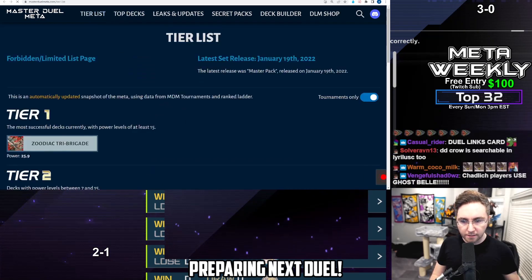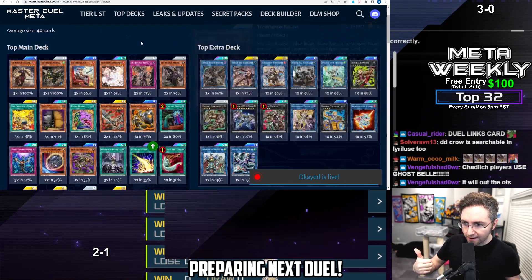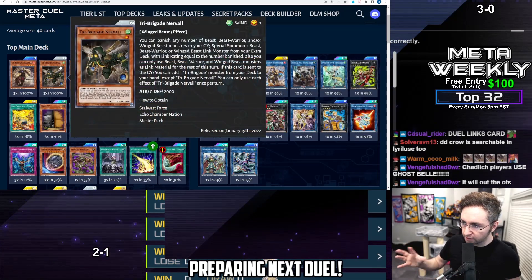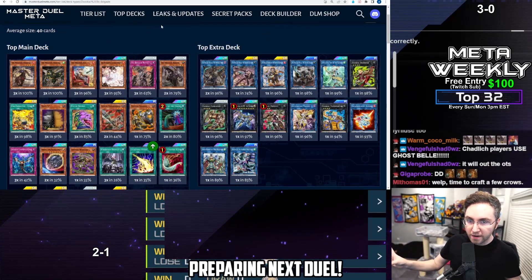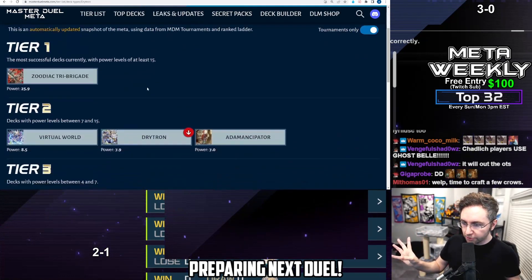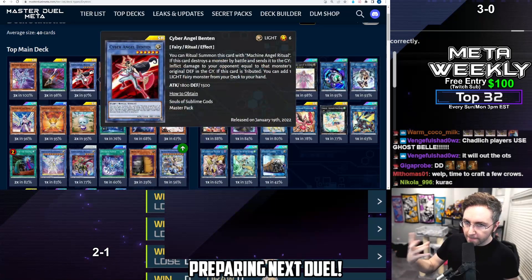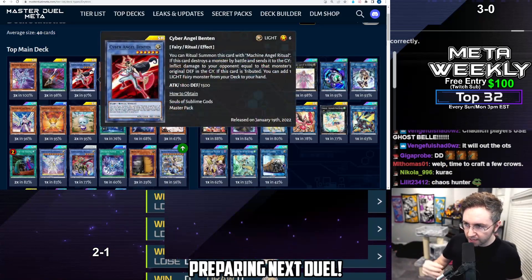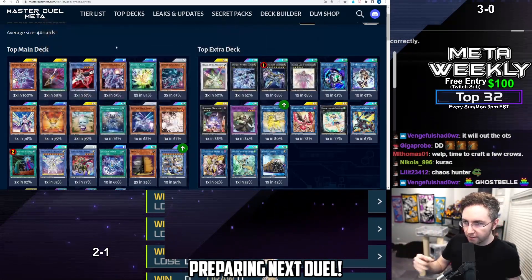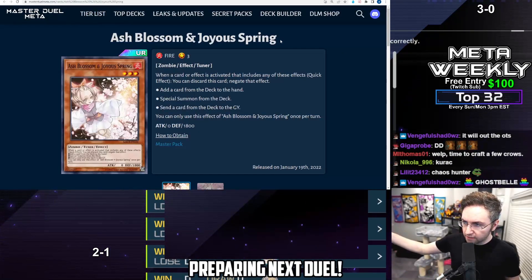Now if we're looking at the tier list, you could also use D.D. Crow against Zodiac Tri-Brigade. If they activate Karas by discarding a card like Nervil, if you chain link 2 D.D. Crow to Karas to banish the Nervil, they don't get to search. Banish cards from their graveyard. If you're playing against a Drytron deck, Drytrons want their cards to be summonable from the grave. If you D.D. Crow banish the Drytron on the cost attribute, it's not going to activate. So not only good against Eldlich, also good against other top tier decks.